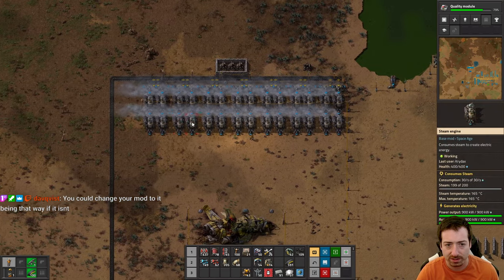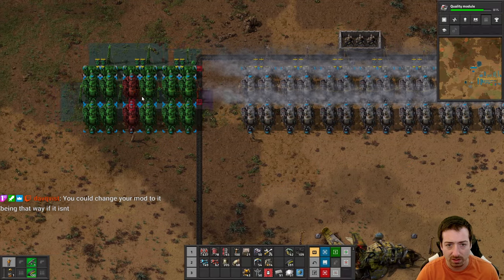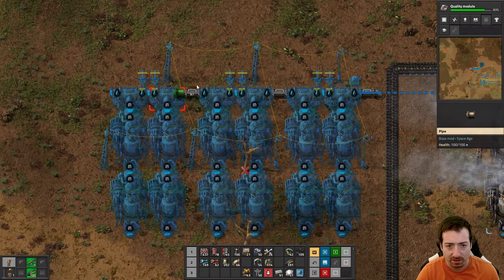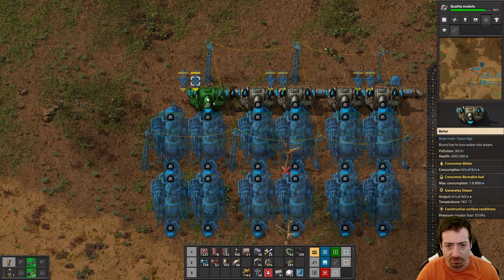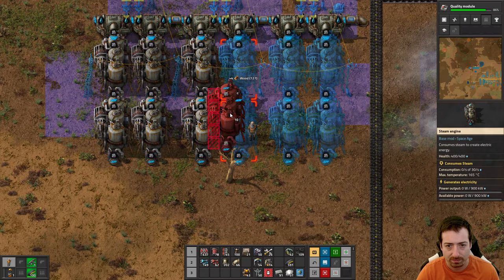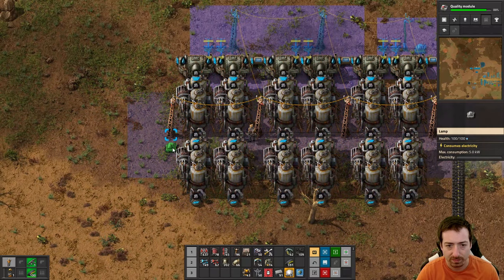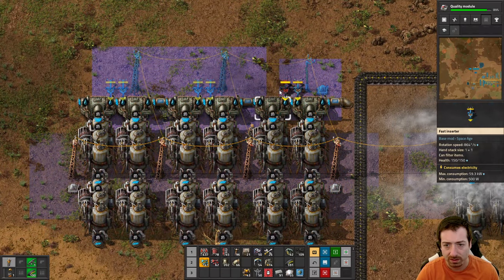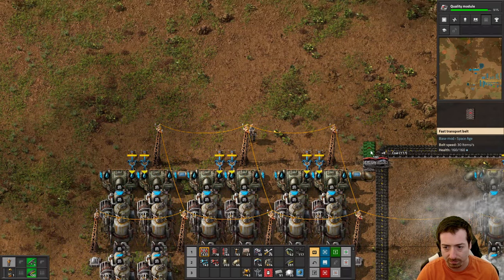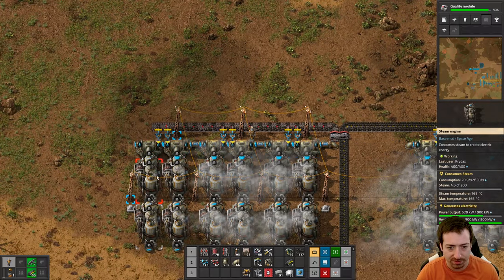Let's just take this, copy the whole thing, and flop it over here. Probably could have fit one more there but whatever, it's fine. Lamp there, lamp there. Get our inputs going. We are running on all six cylinders. Perfect.